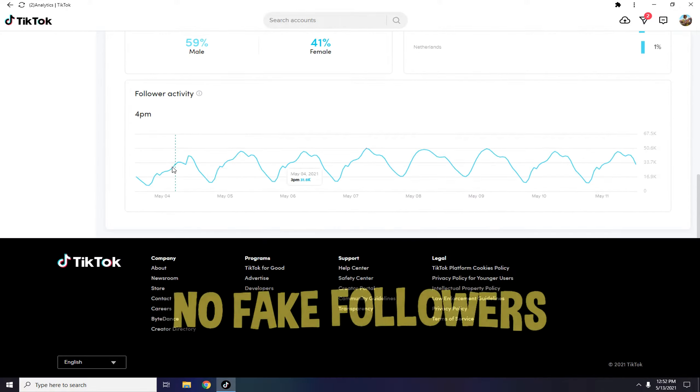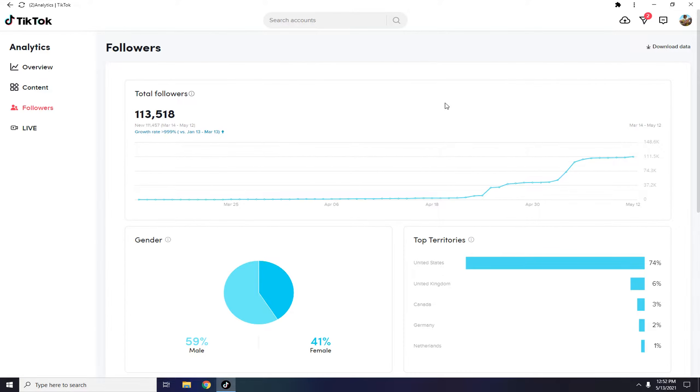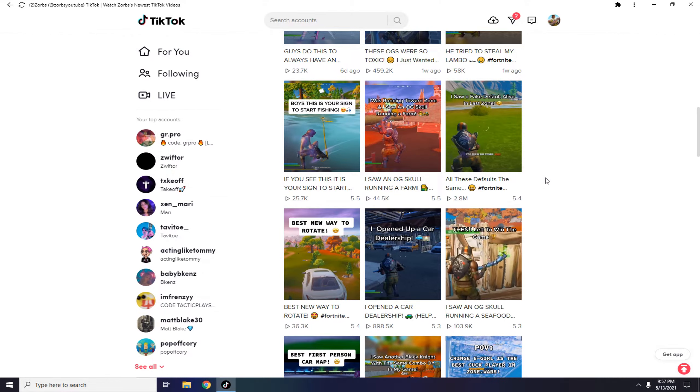As you can see, the last couple of weeks my views have been really consistent. If you want to check whether my followers are bots or inactive, we can go to the followers tab. You can see my followers are active throughout the day, peaking around 4PM at about 44K–50K followers per day. So now you can see I'm a successful TikToker — here are my five top tips.